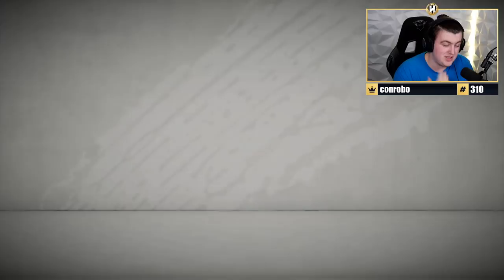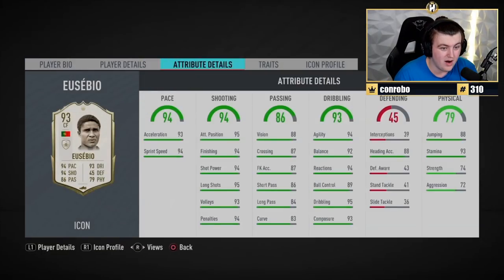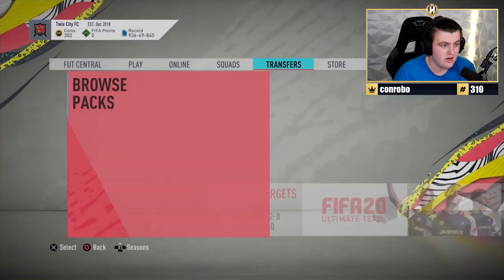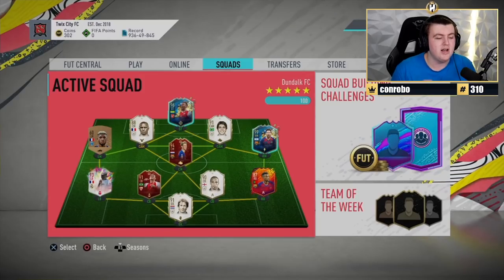Dan waited four hours to have me open his packs. Oh my word. Fantastic. Does that go into his team? I assume it will. I can only assume it goes into his team. Kaka out, Eusebio in. Absolutely. That's incredible, man. Let's go!